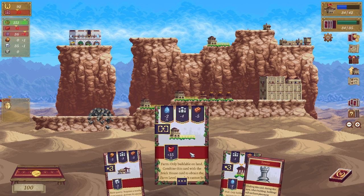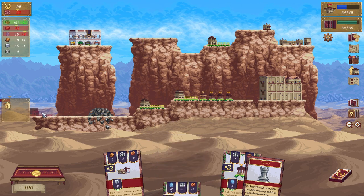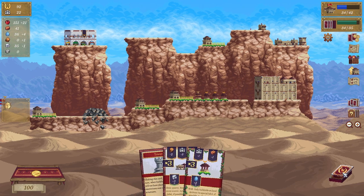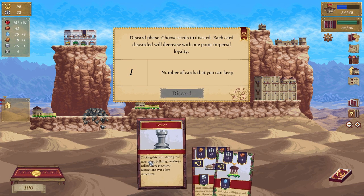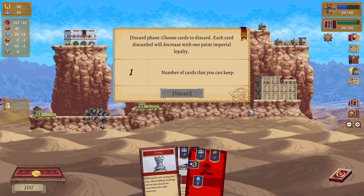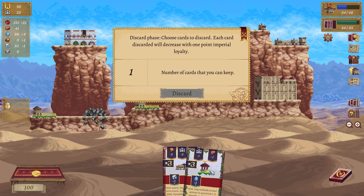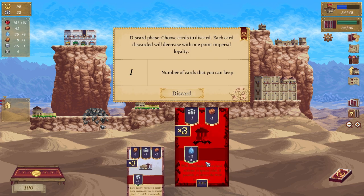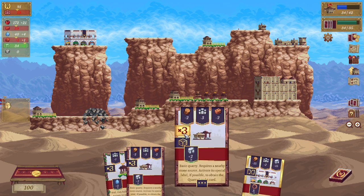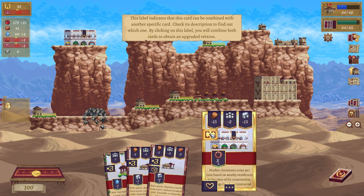We are going to have another farm. We're going to discard the well and keep the quarry — oh I got another quarry, that was dumb — oh no, that's cool, I can still keep it. That's another marketplace.